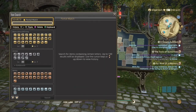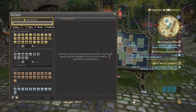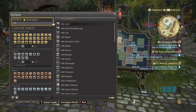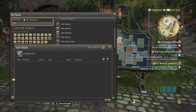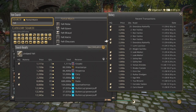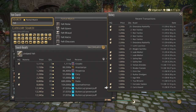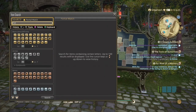Last but not least for Weaver is Undyed Felt. These are going to be needed for the level 50 Weaver quest in A Realm Reborn. We have 21 hits — not bad. Small amounts have sold, with high quality over normal quality, because you're going to need high quality materials to make the items for the quest.